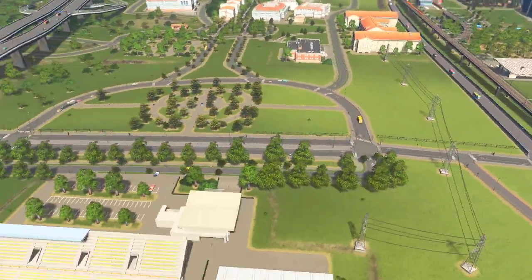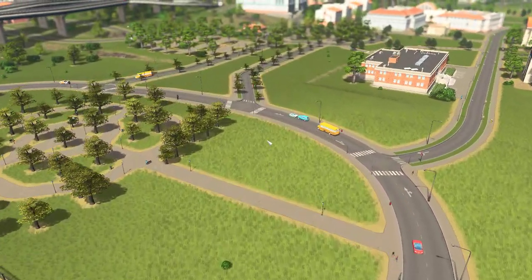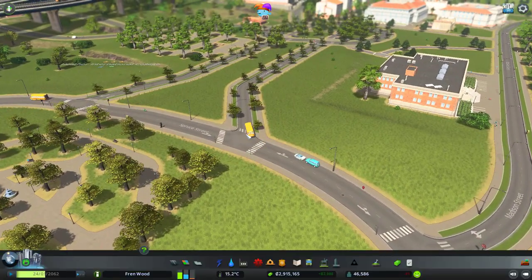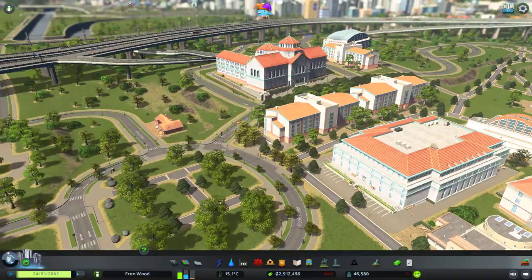There's a public library in there and they've also drawn in a fence around it, and it changes the model of the bus line here to actually appear as a school bus - although as a university I'm not sure that's really appropriate. But it seems to be working okay.